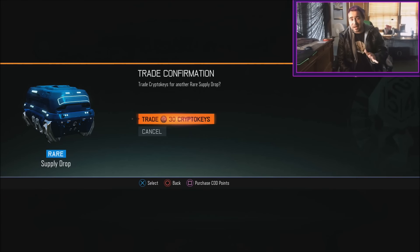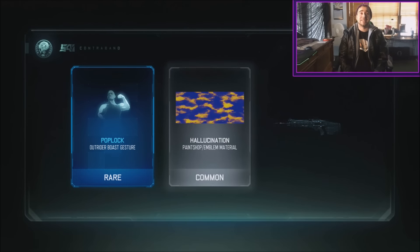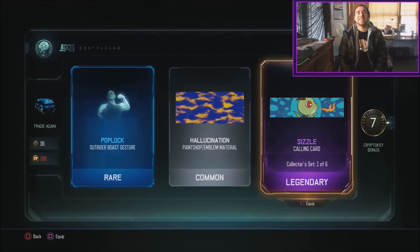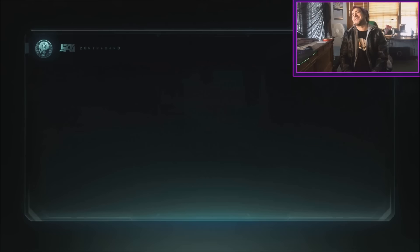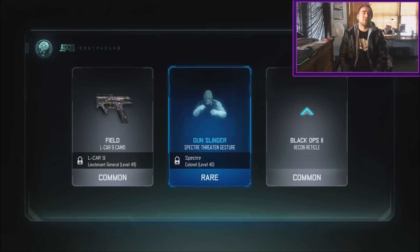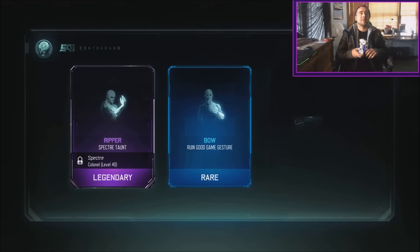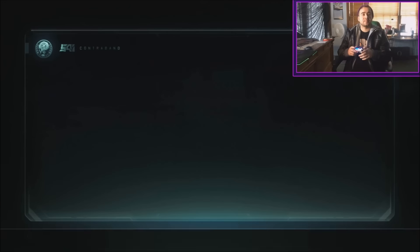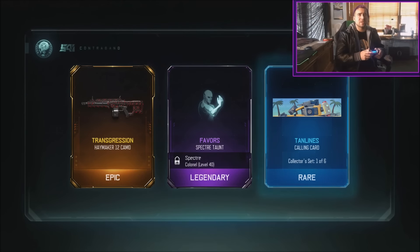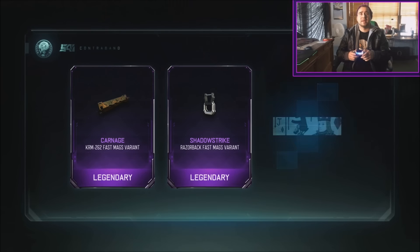I got the infrared camo which is also very sick. Let me know in the comments if any of you guys are grinding for dark matter. The sizzle calling card looks amazing — that is a great calling card. I could get nothing else good and that calling card alone makes it worthwhile. We also got the dust camo.